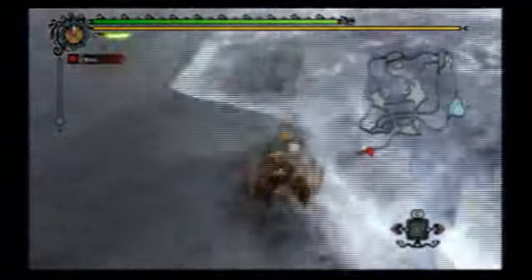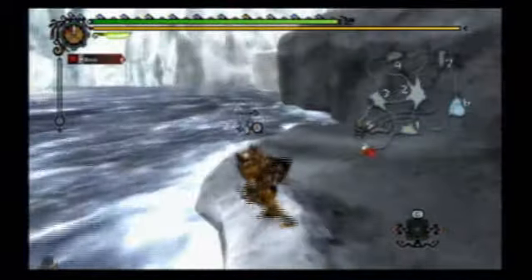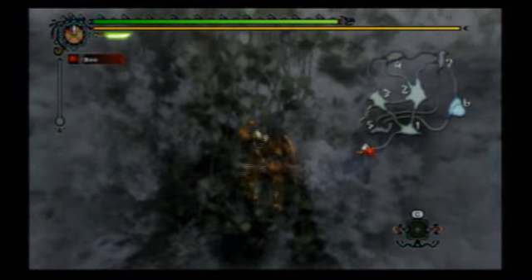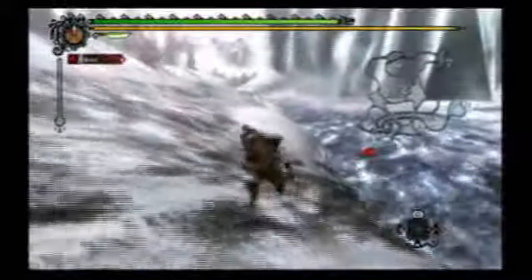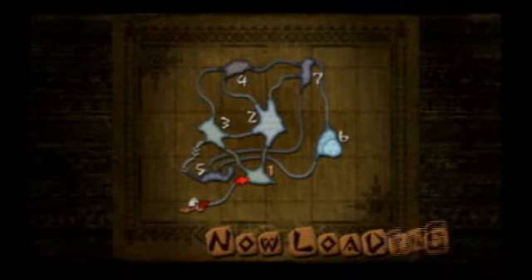I did not know you could come down here and fish. That's pretty cool. When you come to this little sloping-off area from the main path and you can see those vines, you can jump down there and apparently do some fishing here. So that's pretty cool — looks like there's a little shortcut.